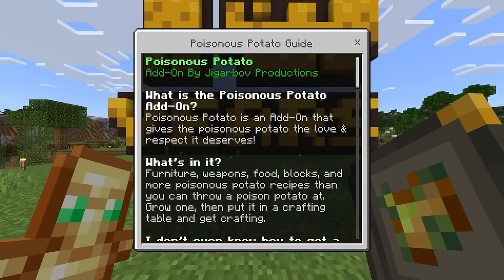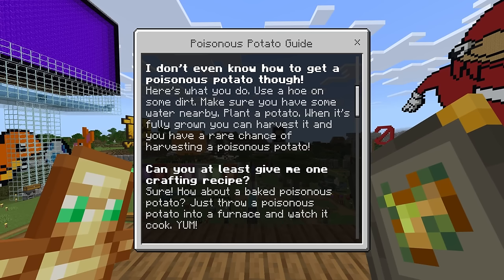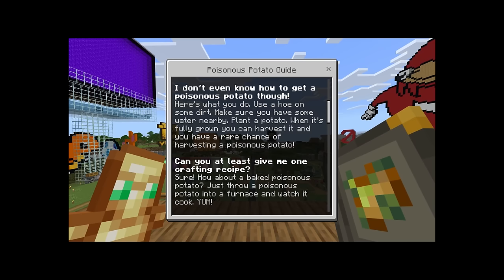You can throw a Poisonous Potato, grow one, then put it in a crafting table and get crafting. I think we all know how to get a Poisonous Potato, but in case you don't, here's what you can do: use a hoe on some dirt, make sure you have some water nearby, plant a potato, and when it's fully grown, you can harvest it for a rare chance of getting a Poisonous Potato.